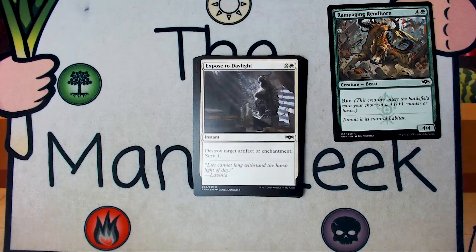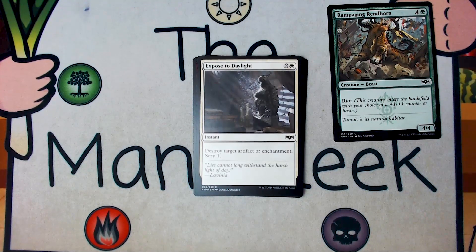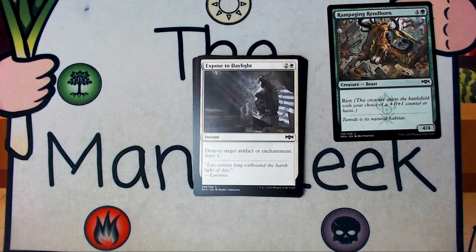Up next is Exposed to Daylight. Exposed to Daylight is two and a white for an instant — destroy target artifact or enchantment, scry one. Totally good sideboard card, and if you're playing best of one on Arena, it becomes a bit of a main deck card, but it's never, ever, ever a first pick.